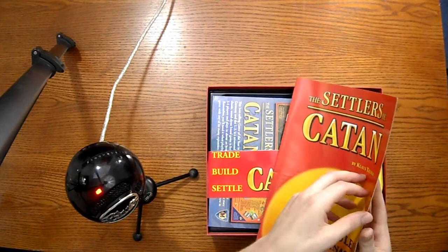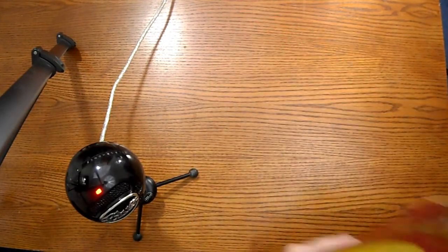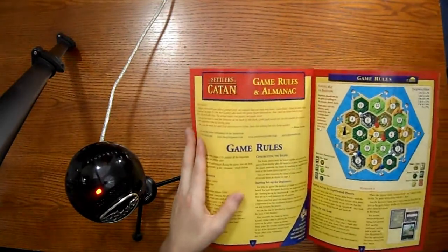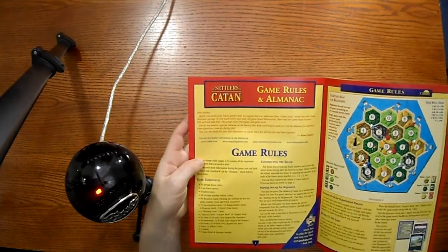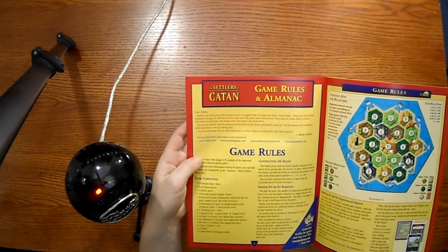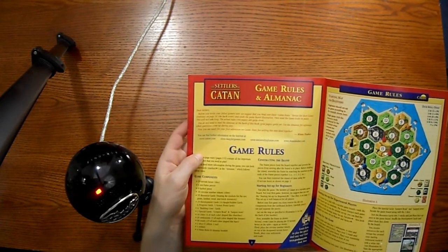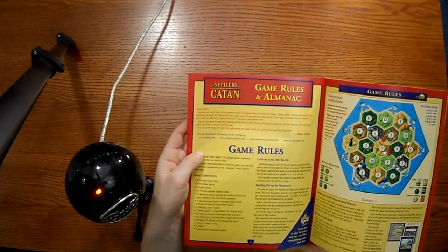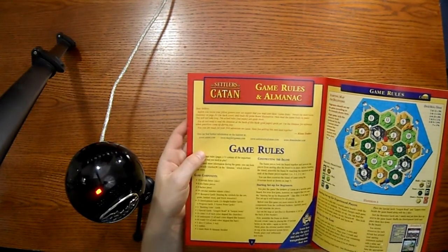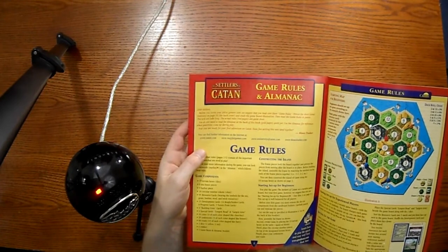I'll show you a little bit of this. I'm not going to really read much, but let me move this real quick. So it's just your basic rules. I'll read a little bit up here. It says: 'Dear Settlers, before you invite your fellow gamers over, we suggest that you read over these game rules. Peruse the short game overview on page 16, the back cover, and study the game board illustration. Then read the game rules in peace. This will not take long. The actual rules, red pages, are quite short.'